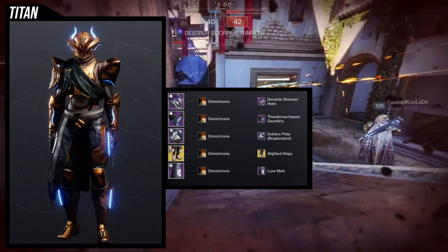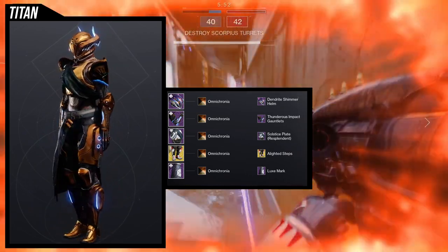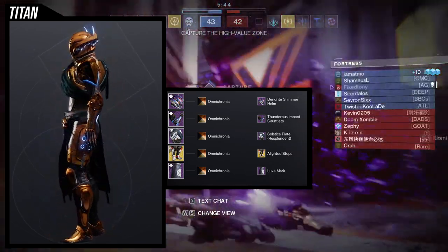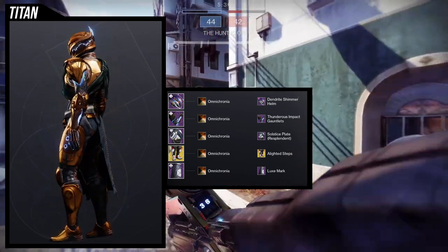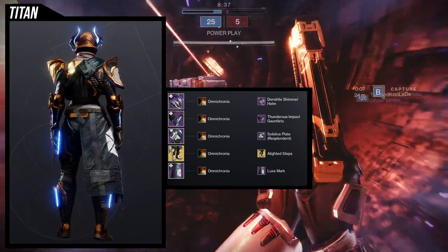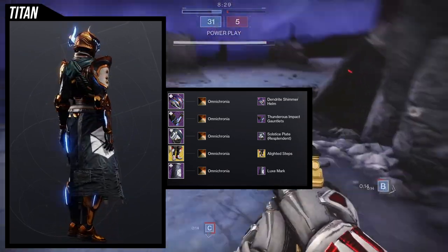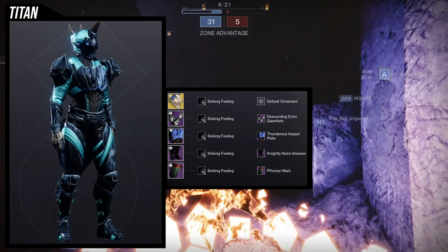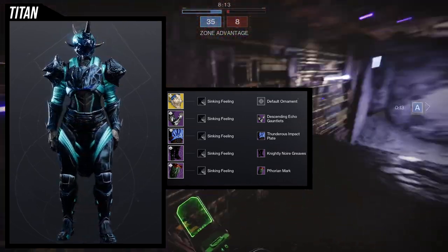There's really no theme about this set — I just wanted blue in there. The Dendrite Shimmer helmet is a really good helmet for a glow, and the Alighted Steps are really good for the shader. Because I'm using the Alighted Steps, I put the Luxe Mark on it since that's what I usually pair with it. Instead of the Solstice Plate Majestic, I would probably use the one that already has the glow, but then you'd be using a solar exotic with an arc subclass which wouldn't make sense gameplay-wise — though for fashion it would look cool.